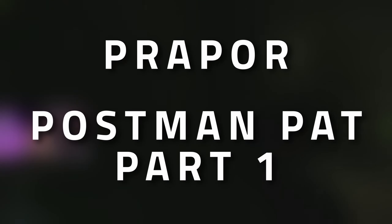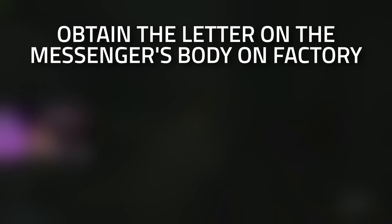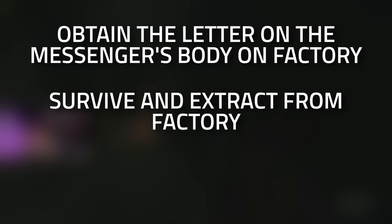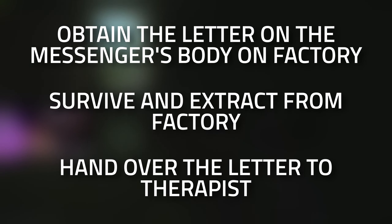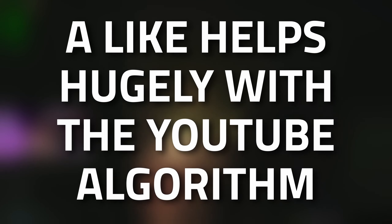Hey guys, and welcome to a Postman Pat Part 1 task guide. For this task we're going to need to obtain the letter on the dead messenger's body in Factory, survive and extract from Factory, and then hand over the letter to the Therapist. Don't forget to leave a like on this video if you find this guide useful.